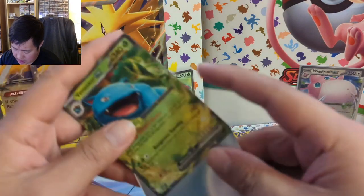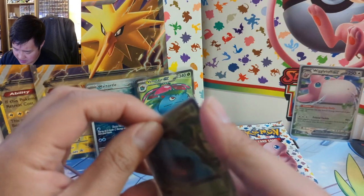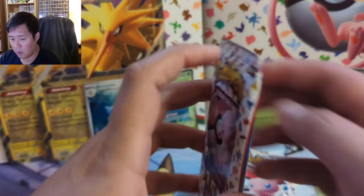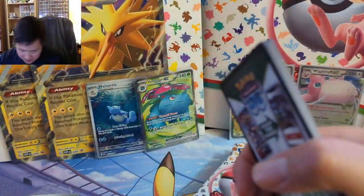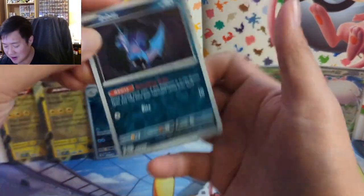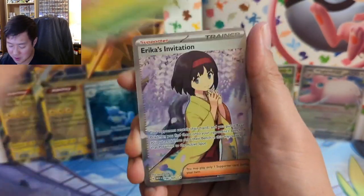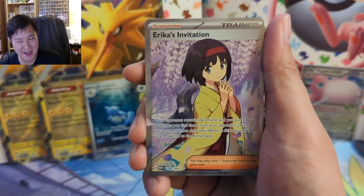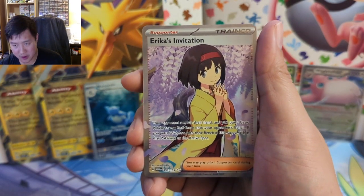I'm calling it — we're pulling the alt art Venusaur. We got two variants right here, of course not the most difficult one, but this is a Venusaur opening. If you do bust open product, best of luck and just don't get too discouraged — this is just a hard set. We also pulled a lot of Erica's Invitation; I think this is the third one for the channel, though no alt arts.